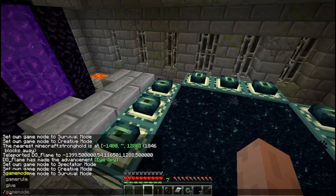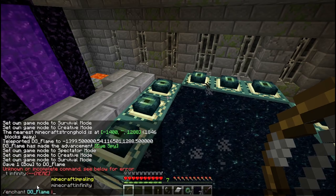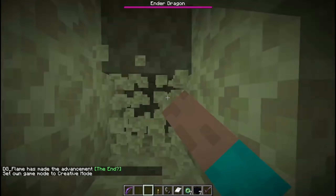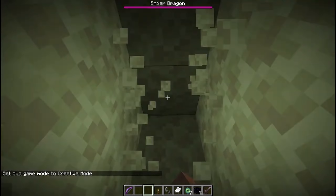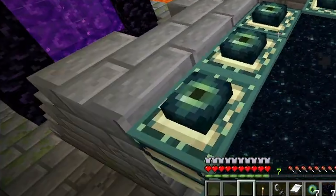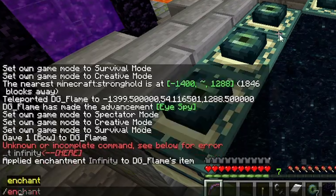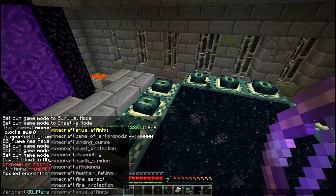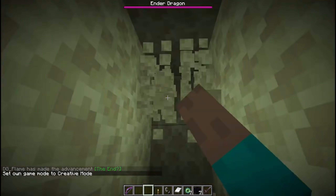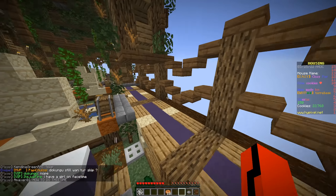Anyways, he fills the portal with the eyes, and then I have no idea what's going on. He just starts zooming and typing like a pro hacker attempting to steal the Declaration of Independence. It looks like he's giving himself a bow and enchanting it, and then the video just cuts to him being in the End without even jumping into the portal first — and he's in creative mode now. I really think he just gave up on the whole 'I'm just really lucky' vibe.